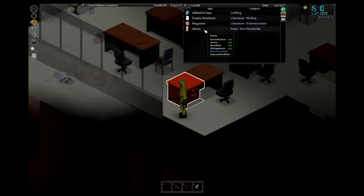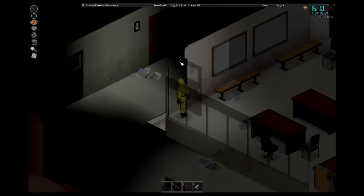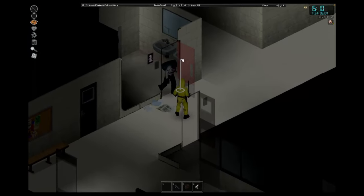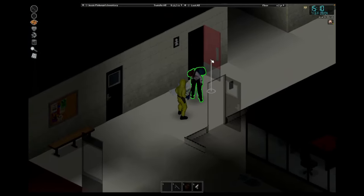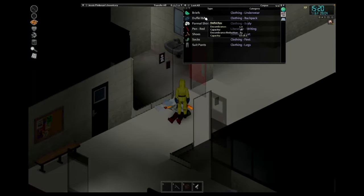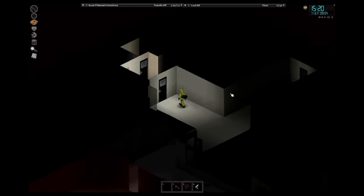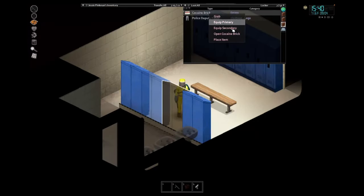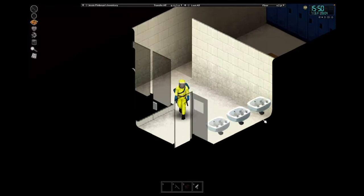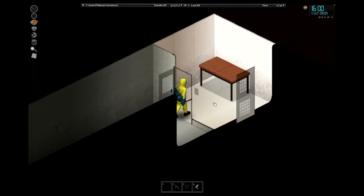We're going to find drugs — there is a drug pipe, that is handy. Some bourbon, we're going to have to take that and a lighter. We'll rip up some clothes as well whilst we're here — rip up this police shirt. Some oxy, lovely. Some Xanax, nice — I think Jesse likes Xanax. Another drug pipe, big win. What are we going to find around the back? Sounds like a zombie friend. We'll just take their duffel bag and move on.